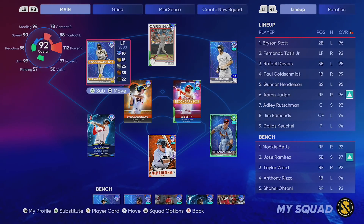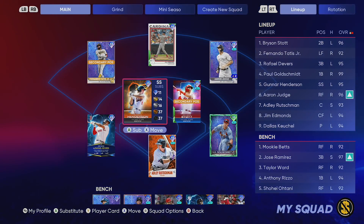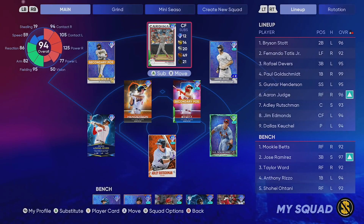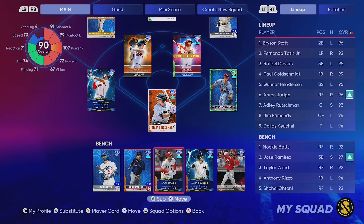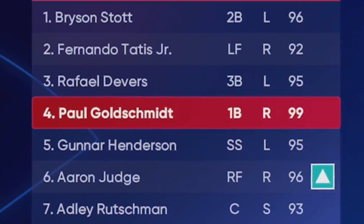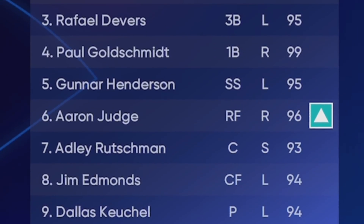We'll set the lineup after we put some cards on the market. Gunner's gonna go on shortstop, we're gonna put Tatis out in left field, Judge goes to his natural position in right. Infield: Devers, Gunner, Bryson Stott at second, Paul Goldschmidt. Adley behind the plate. Outfield of Tatis, Jim Edmonds, and Aaron Judge. On the bench: Mookie Betts, Jose Ramirez, Taylor Ward, Anthony Rizzo, and Shohei Ohtani.